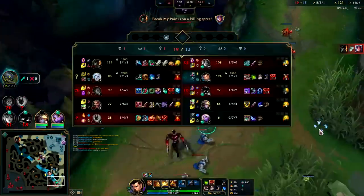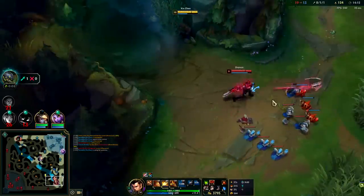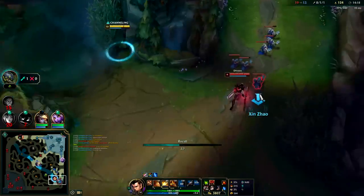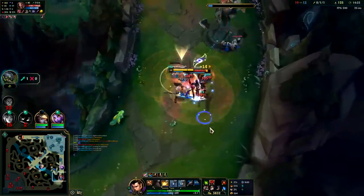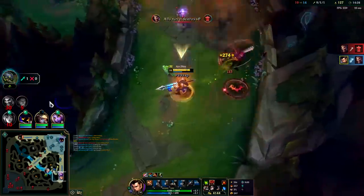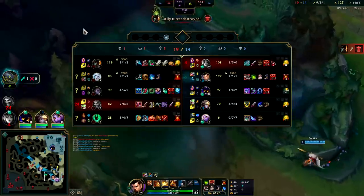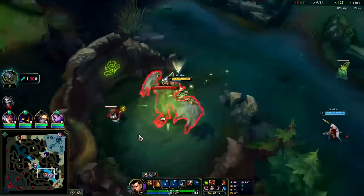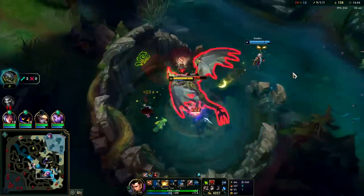Might be able to actually kill Draven solo here — got quite the level advantage. Just depends on if he keeps pushing. Yeah he's trolling. We get the knockup — he decides he wants to die for the turret. That was not worth it at all because now they lose Dragon. He's the most valuable player on their team in terms of gold. He gave up peel, died, and gave Dragon for what — an outer turret he was going to get anyways.